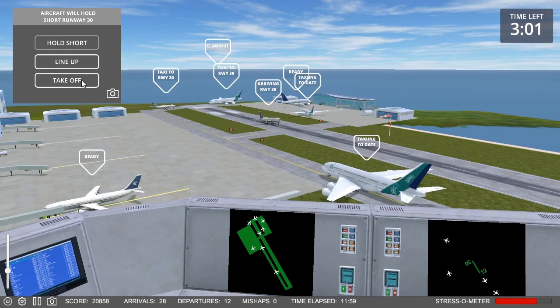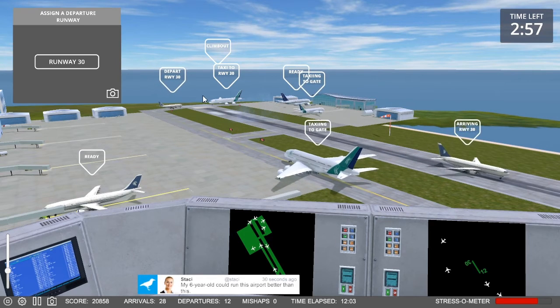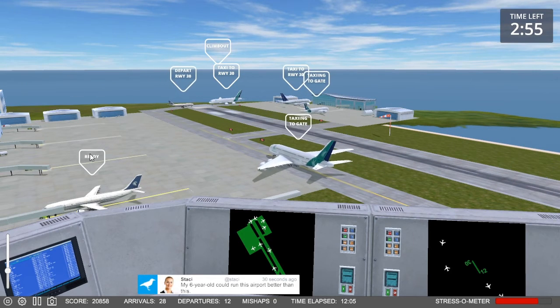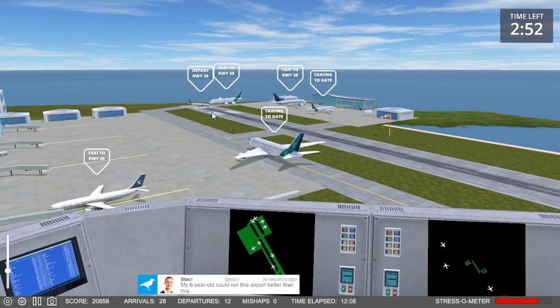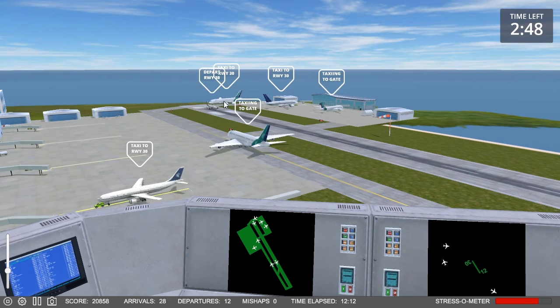Nightmare 754, request taxi. Future Jet 511, cleared for takeoff, runway 30. Nightmare 754, on the pushback. Future Jet 967, on the pushback. Steel Flight 239, cleared for takeoff, runway 30. Nightmare 362, slow down. Steel Flight 942, request taxi. Okay, okay.